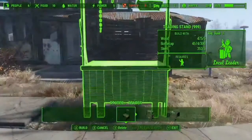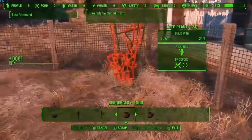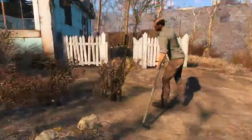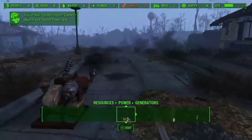As your settlement grows, people will arrive, including certain traders who have some of the best items in the game. To support these people, you can plant food, provide water, and even set up power generators.